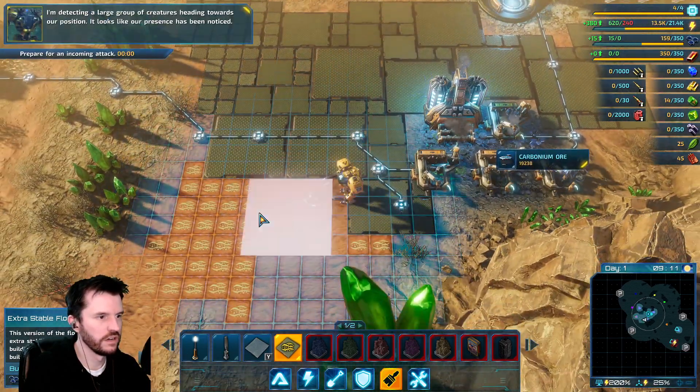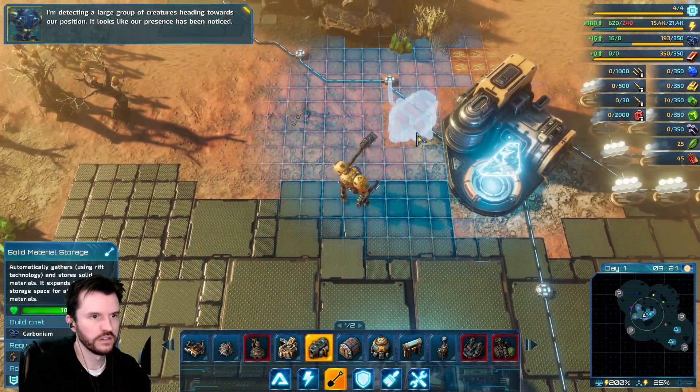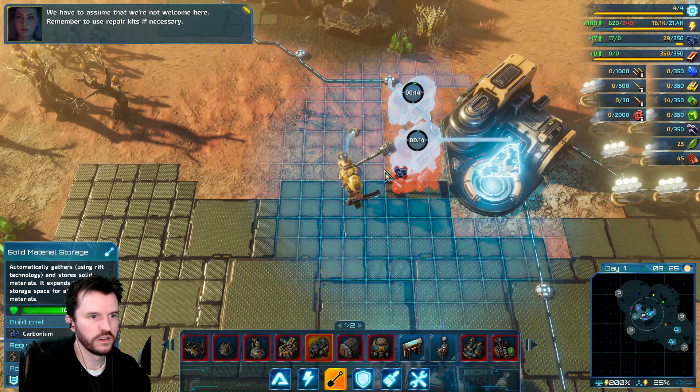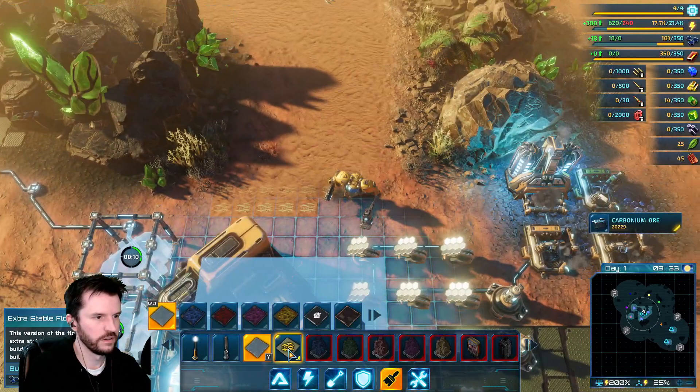I'm detecting a large group of creatures heading towards our position. It looks like our presence has been noticed. We have to assume we're not welcome here. Remember to use repair kits if necessary.